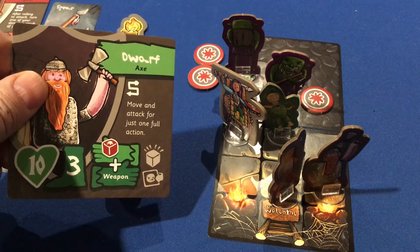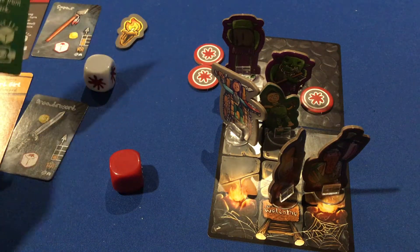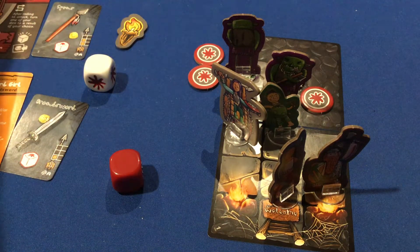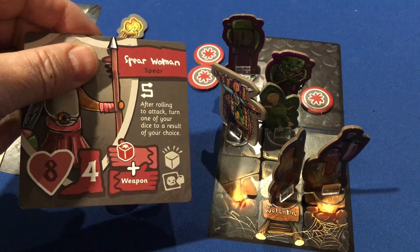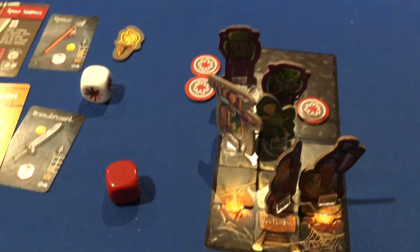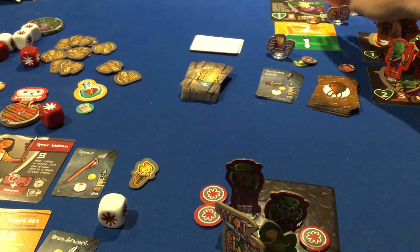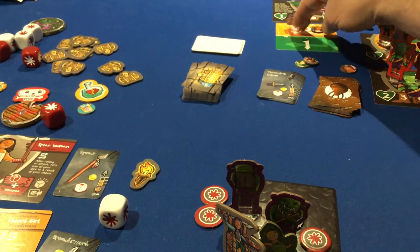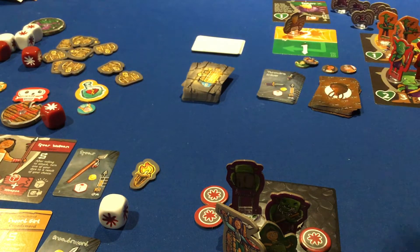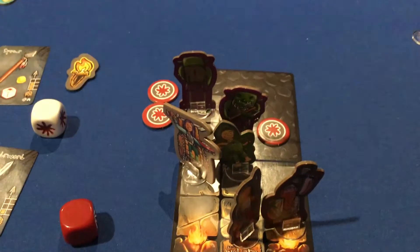The dwarf can move and attack for one action. The halfling can choose to take no damage from an attack. Spear Woman, after rolling an attack, can choose one die to become a result of her choice. When you use a special ability, your token goes on the countdown track at two — it drops by one each turn and comes off after two turns, allowing you to use it again. You can't use special abilities every turn, which keeps them from being too powerful.